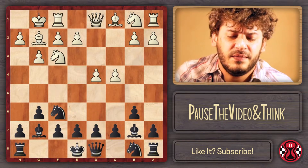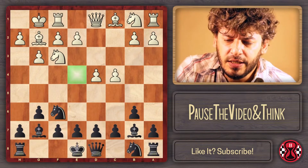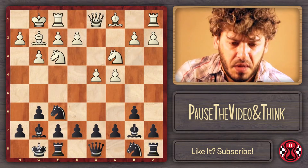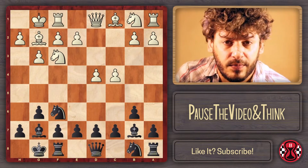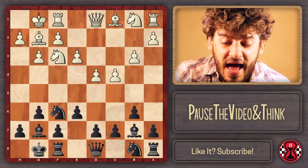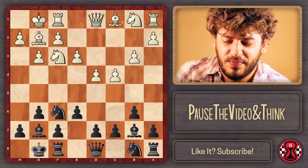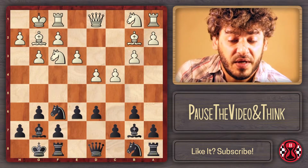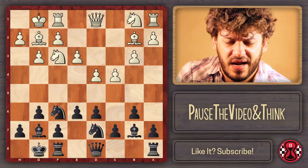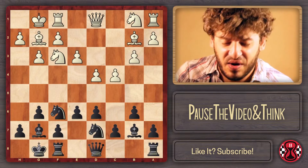So after knight on f6, if they go d4, more than ever we have total control of e4. We're going to just play castles, and now the main line is knight on c3. For example, I saw Ulf Andersen playing against Spielmann, and Ulf played e3. Spielmann went e6, and Andersen went for b3, imitating a little bit this double fianchetto but with the white pieces. The game followed d6, bishop on b2, knight bd7 — it's really easy play for black. We don't have to worry about anything.